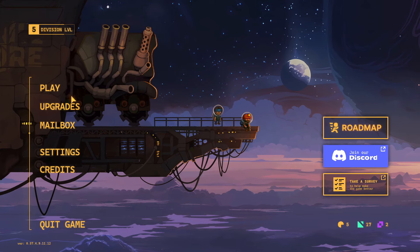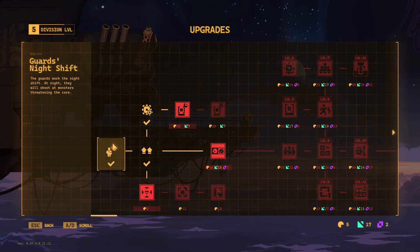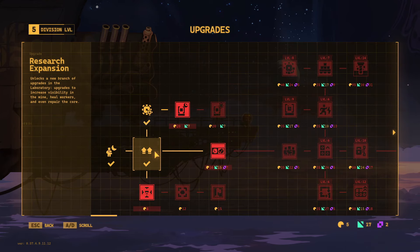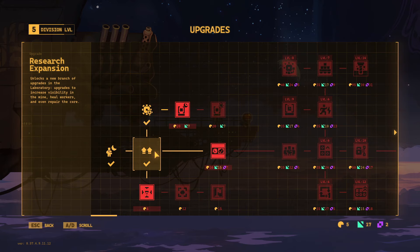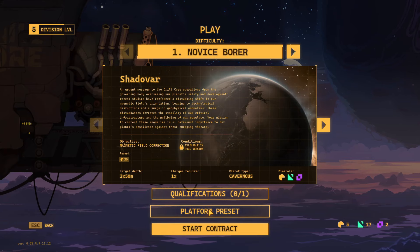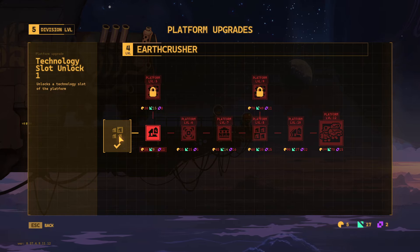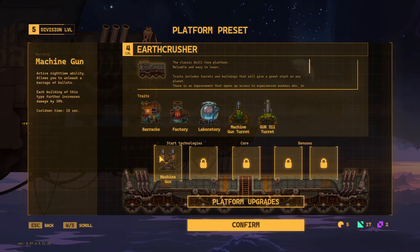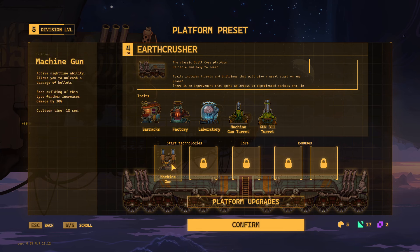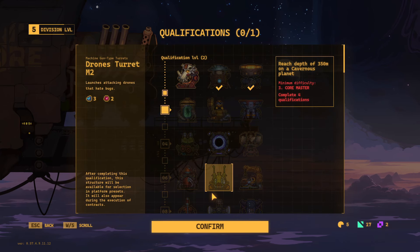There are many more buildings beyond barracks and research labs — all critical to your survival, attack, and defense. You can expand your drill platform to hold more buildings. At the main menu under upgrades, there are permanent upgrades available — for example, guards working the night shift and shooting at monsters threatening the core. There's also a research expansion that unlocks new upgrade branches, visibility upgrades, worker healing, and core repair. Under play and platform preset, there's a whole separate upgrade tree including technology slots.